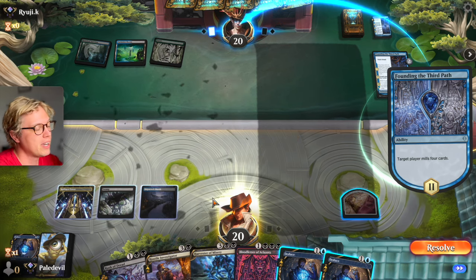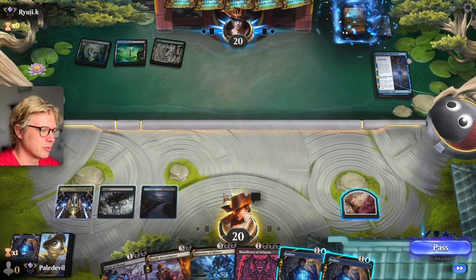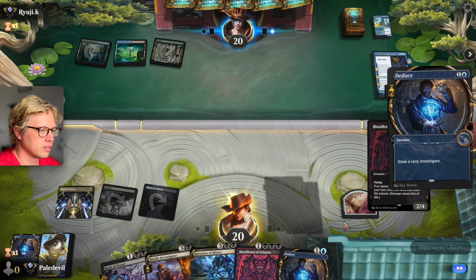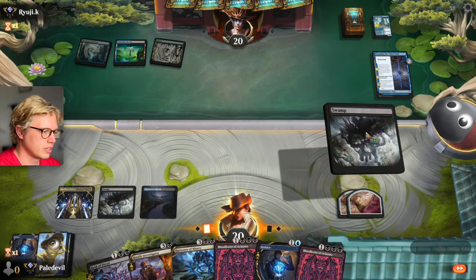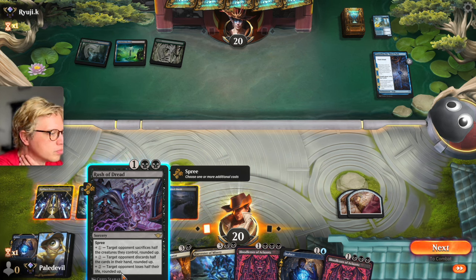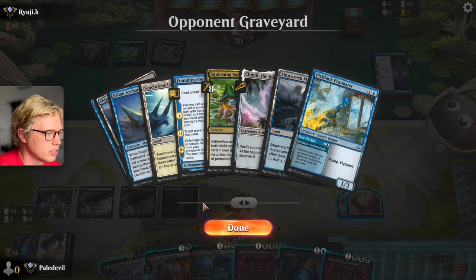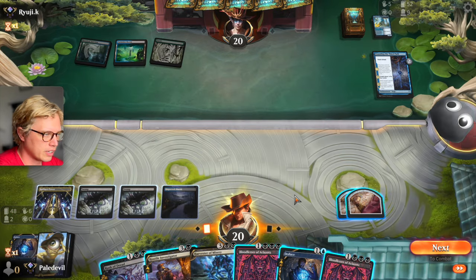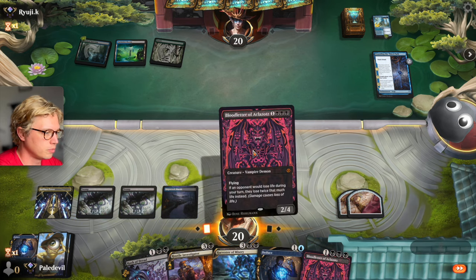He's gonna build himself up. Imagine if you had Rest in Peace here. He found Squirming Emergence. Do you think I'll find a counterspell? No. His next turn he's gonna play that — what can I do? What does he have that's dangerous? Like, everything. That's getting a quarter of the deck — no counterspells. Just do this one and see if we get land.